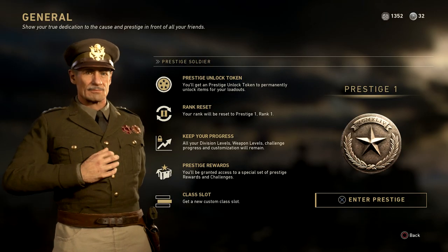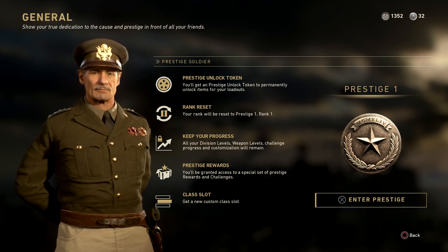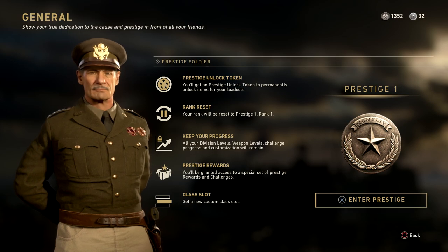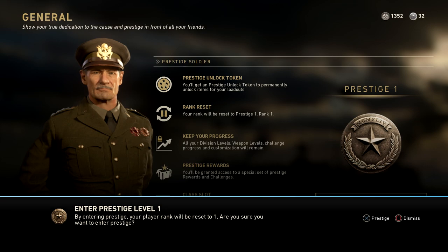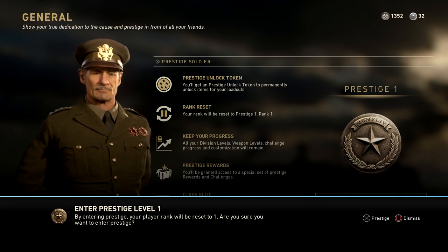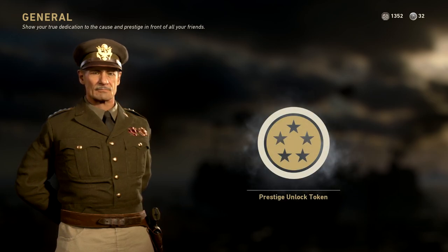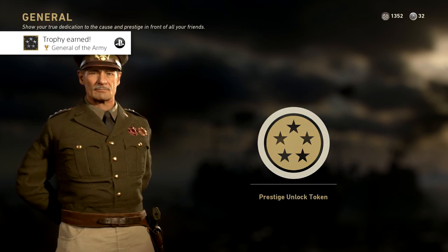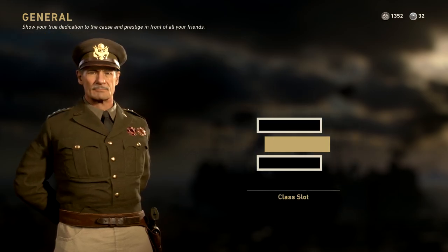I just wanted to explore around the new little area. You can go ahead and meet with the general here and enter prestige — he talks to you and stuff. It tells you you'll get a prestige unlock token so you can unlock anything you want within the game. Your rank will reset, you'll keep your progress towards division levels, challenges, prestige rewards, and an extra custom class slot. Then you click X to enter prestige, confirm it, and you'll be officially in First Prestige, ready to level up and do it all over again.